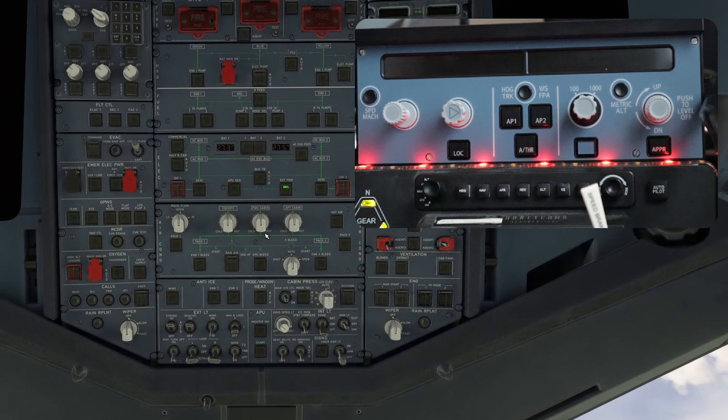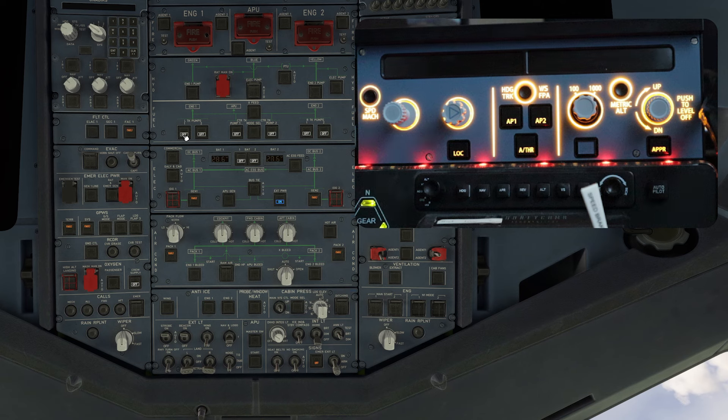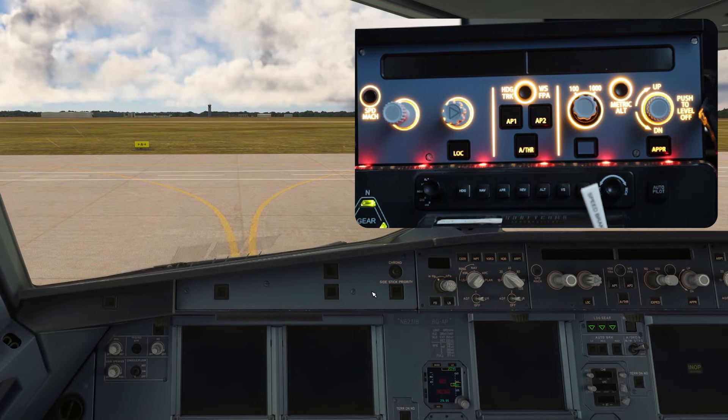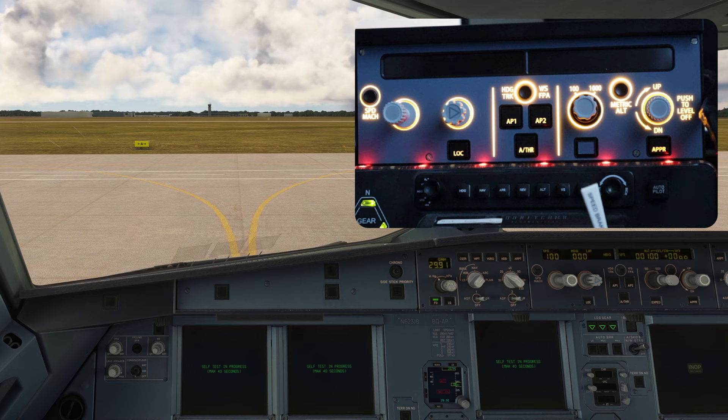The FCU is powered off right now because the aircraft is powered off, so let's go ahead and get the aircraft powered on. We'll add some auxiliary power and you can see the panel comes to life. I'm not going to do a full startup — this is just a quick test for this video.